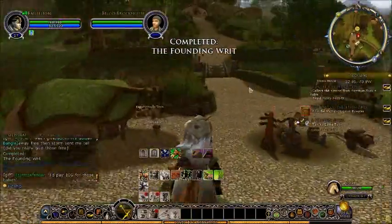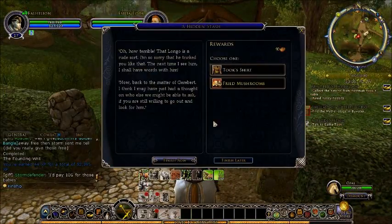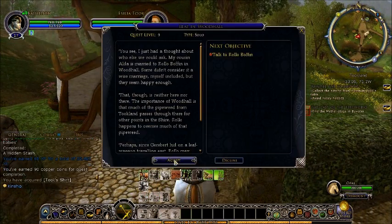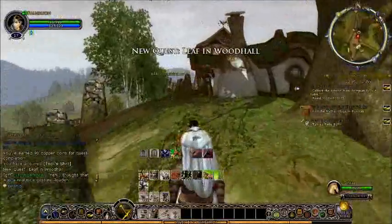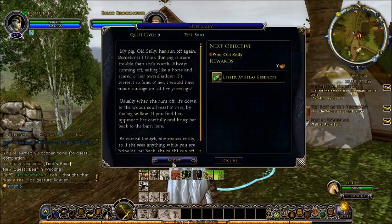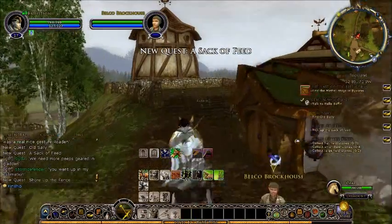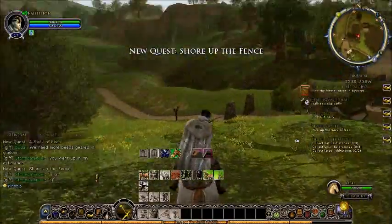Talk to Longer Burrow again and then Esselia Took, which is back over here. He gives us a little experience. He pretty much said go over there and I'll give you great stuff — and I found his stuff for him. I'm not really disappointed since he gave me stuff for it. Talk to Belco Rockhouse. I might have a word with you. That's where Old Sally comes in — shore up the fence. We'll do those.